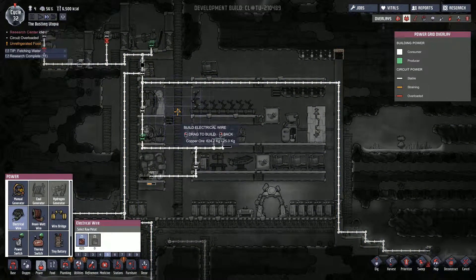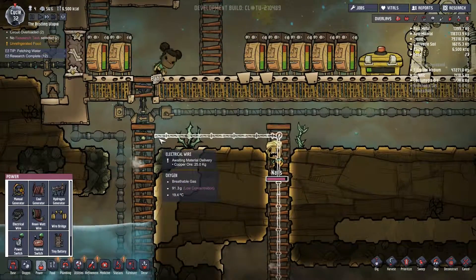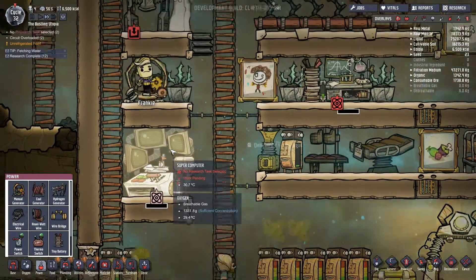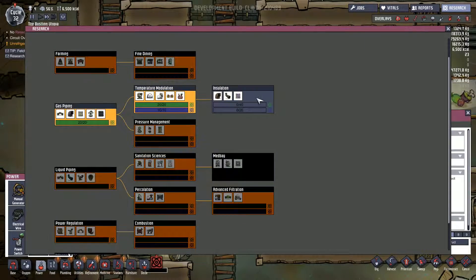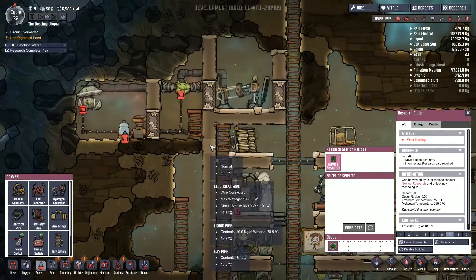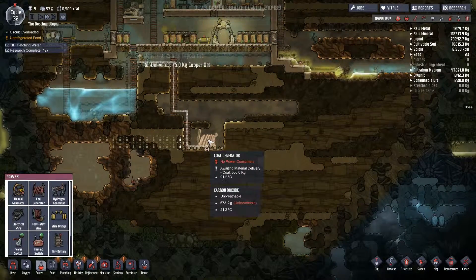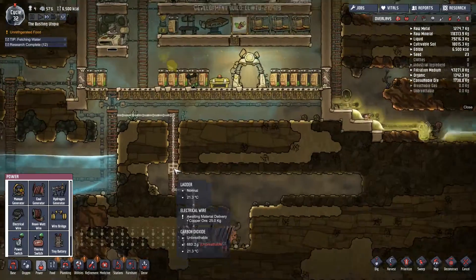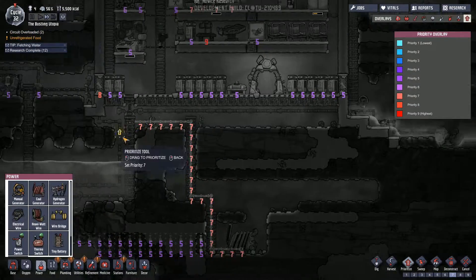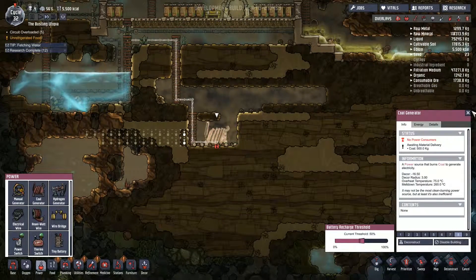I think we have the coal generator powering all this stuff, and then we disconnect the other stuff from the grid. So that goes to there, and joins up to that. I've got a bad feeling I'm going to blow these cables - but if I do, we can fix it. Open research - we're doing pretty well with getting all the research done. I want to keep this going because as soon as that's finished, that takes a massive load off. That should pretty much do it, I reckon.